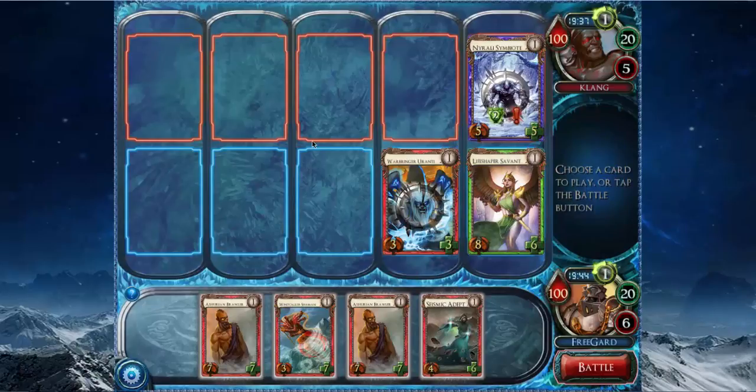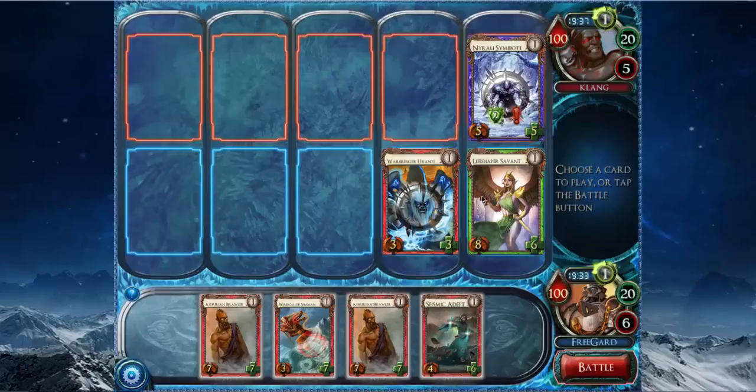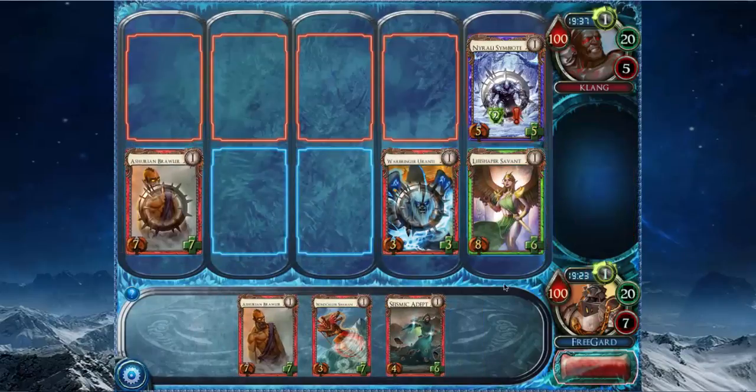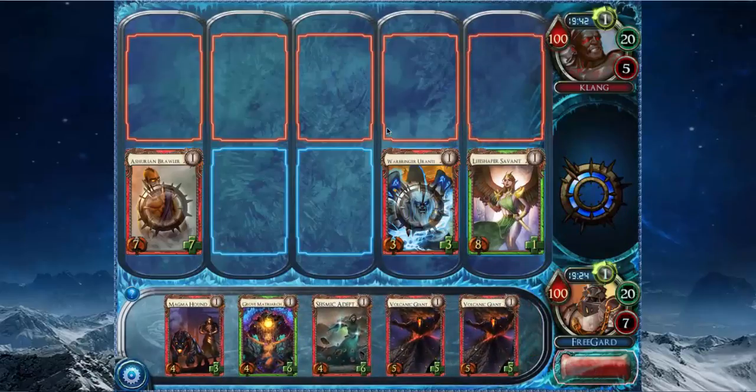As for my second play, it's hard to tell between Seismic Adept and the Asherian Bruller. With Seismic Adept, I'm not really protecting anything except the Warbringer or Ante, which I don't even care if it dies, so let's just have a 3-3. It's probably better to play the Asherian Bruller, and I'm trying to leave as much room as possible for the Razitith Stalker. I do have a Seismic Adept which is good now — if I would have had the opportunity to play both last turn, that would have been good. But I really wanted to make sure the Asherian Bruller went through, because there's nothing worse than a large creature with regen.